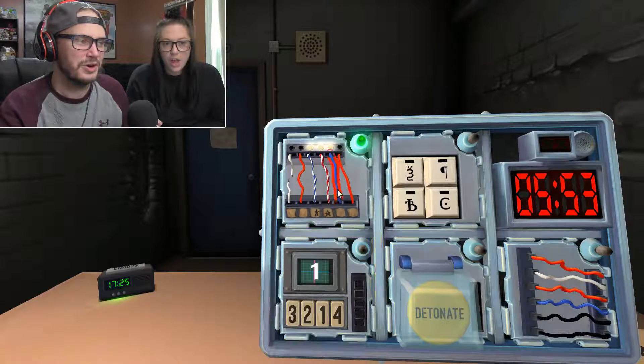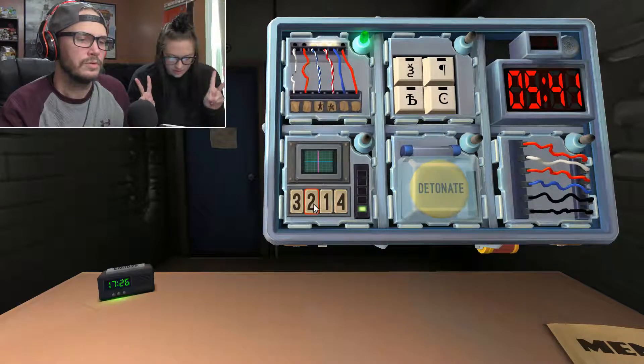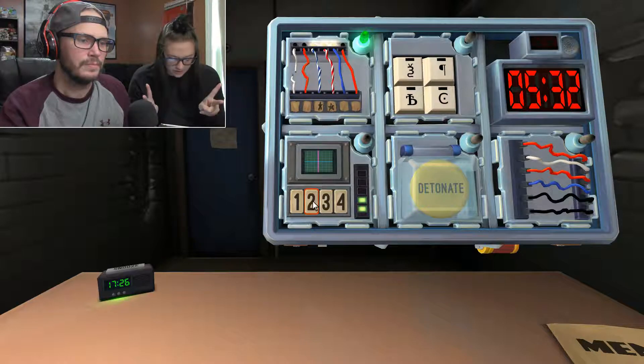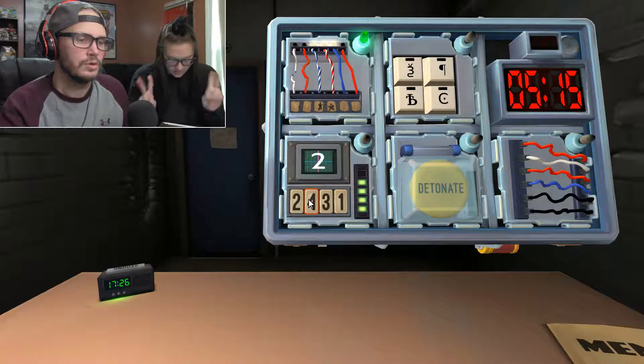Memory. Number one displayed. Press the button in the second position, which is a two. Two. Press the button in the same position you pressed in stage one, which is also a two — still a two, second position. Four. Press the button labeled four, which is in the fourth position also. Three. Press the button in the same position you pressed in stage two, which is the second position — also a two in this one. Two. Press the button with the same label you pressed in stage two, which is a two.